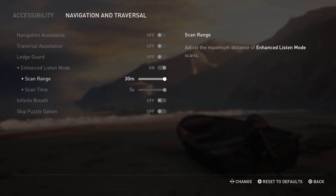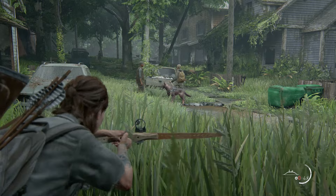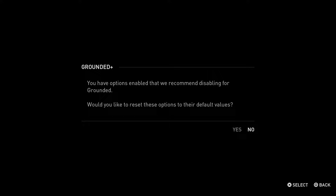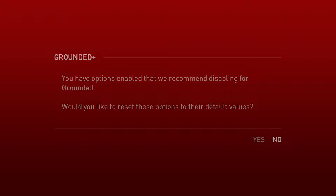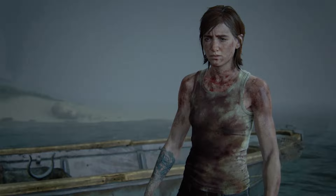With these options turned on, your Grounded experience is going to be greatly diminished in challenge. In fact, the game will pop up this warning: 'You have options enabled that we recommend disabling for Grounded,' but rest assured that this will have zero impact on interfering with your ability to get the trophy when you finish the game. Additionally, finishing the game on Grounded Plus will also give you the trophy.